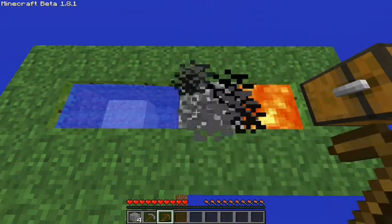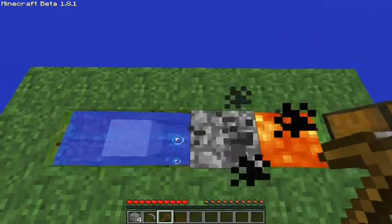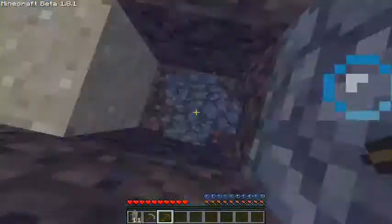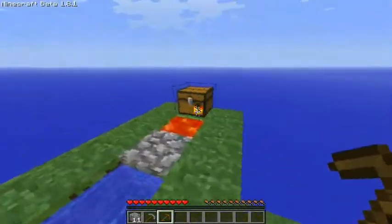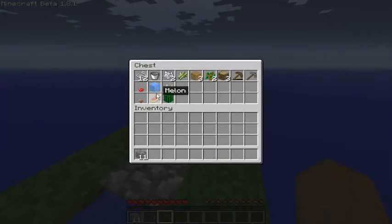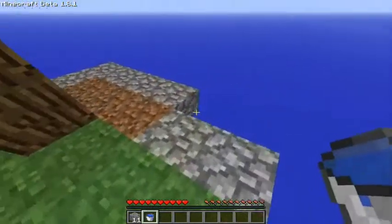I'll get about ten cobblestone and we can get a platform going in part one and that should be good. Let me see how many we have — eleven, yep, that's good. Alright, let's put everything back and let's get our bucket out. There we go.